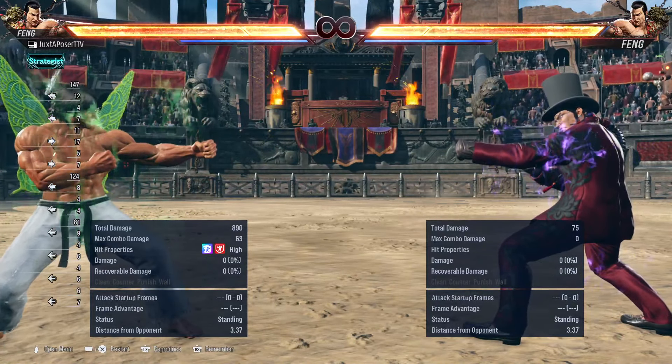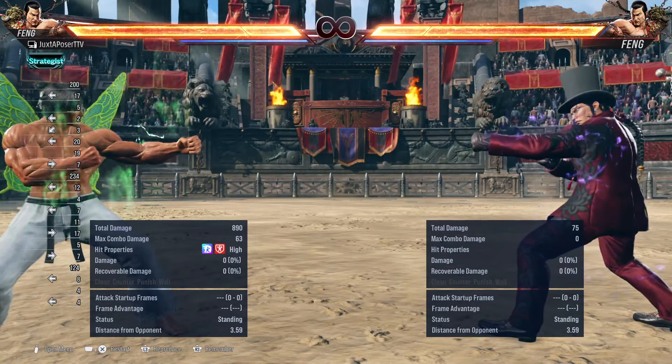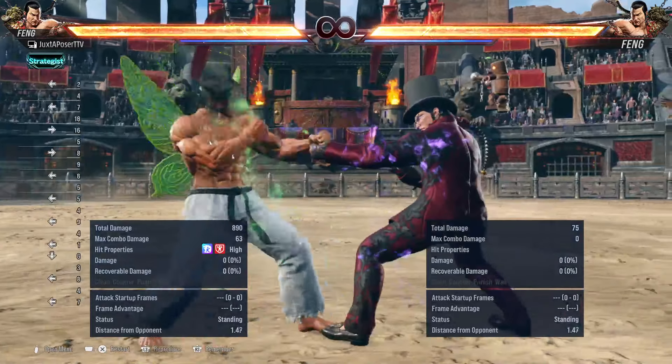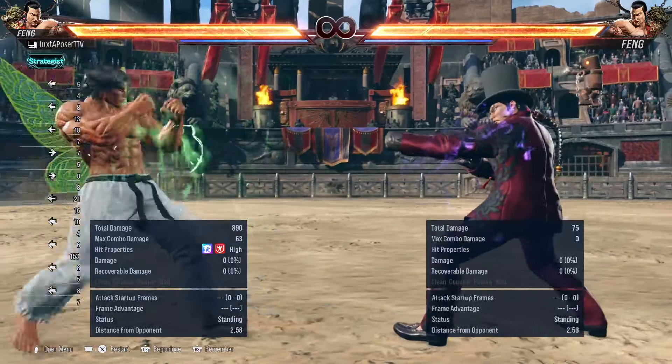Some characters have very far, fast moves that are safe — some are high, some are unorthodox and difficult to deal with. Maybe you're thinking about Lily's cartwheel or Xiaoyu's back-turn Kali rolls. There are a lot of different examples of moves that can do that.